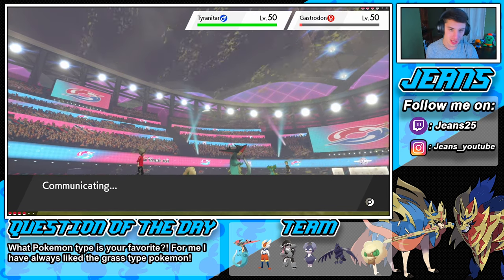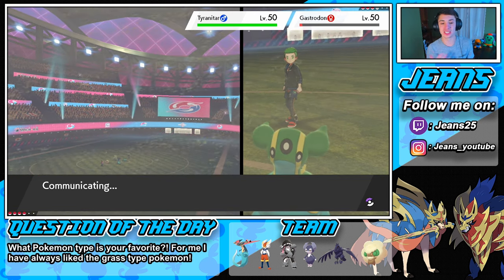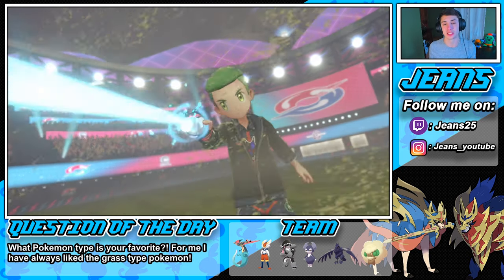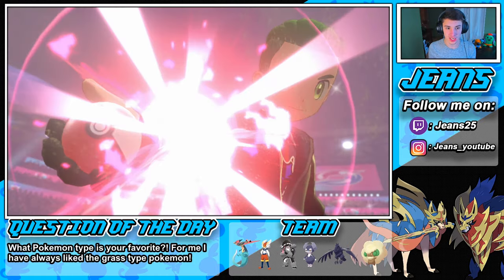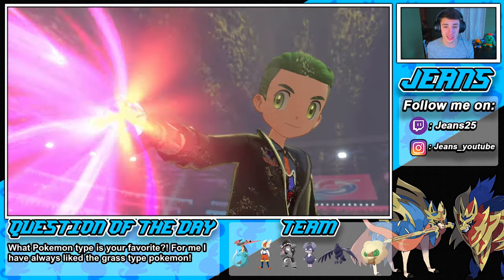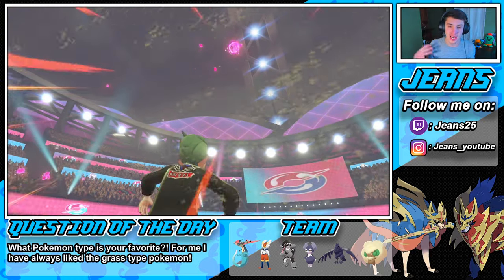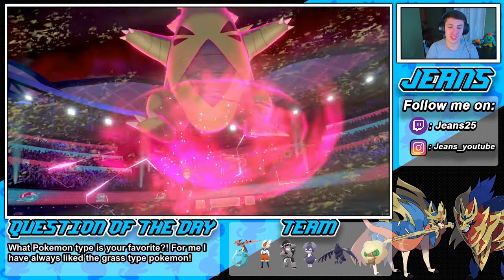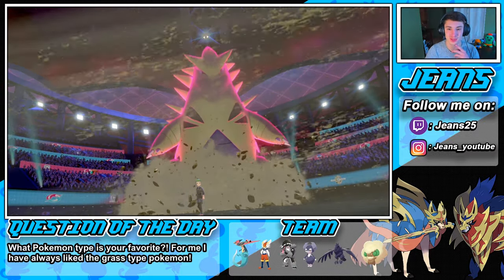That will take out the Gastrodon and do some work to Tyranitar — potentially two-tap. We will outspeed these Pokemon. I think he's gonna Dynamax that Tyranitar who is probably Weakness Policy — that's why I'm saving my Dynamax for my Cinderace in the back end. We are chilling just fine right here.